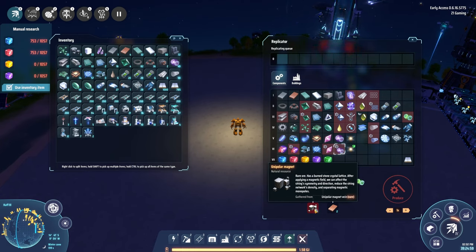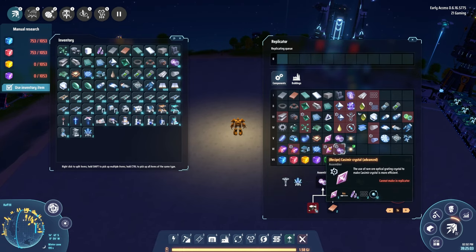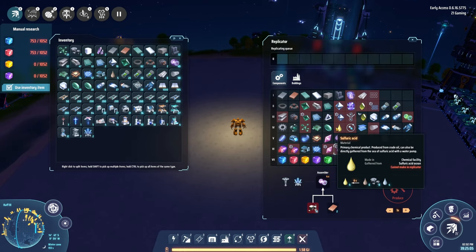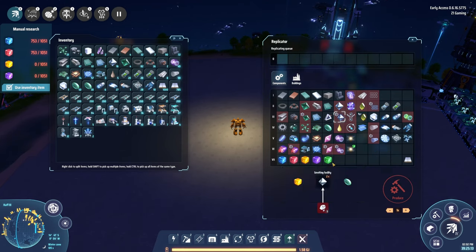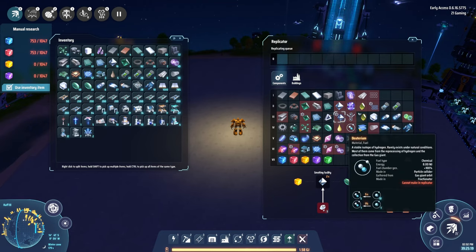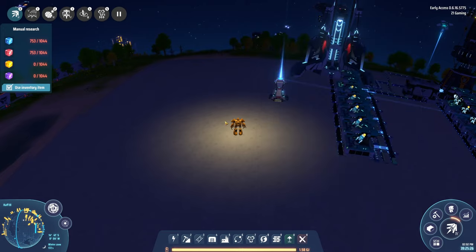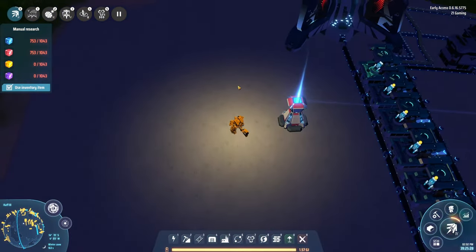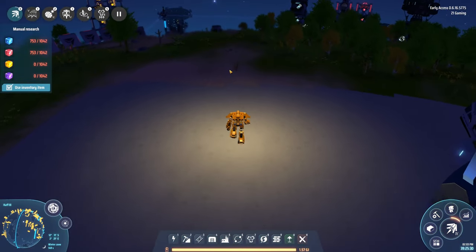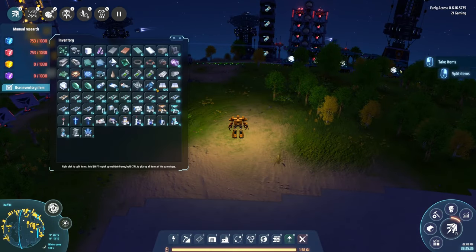Is that what kimberlite ore is for? Is that kimberlite ore? Unipolar magnet — what the heck, interesting, not seen that before. What is kimberlite ore though? Oh — kimberlite ore can be used to turn into diamond. That's kind of cool. But honestly I really need the carbon nanotube more than anything right now.